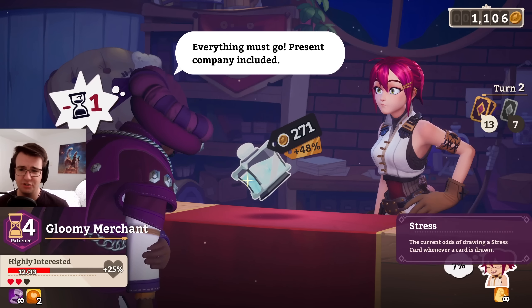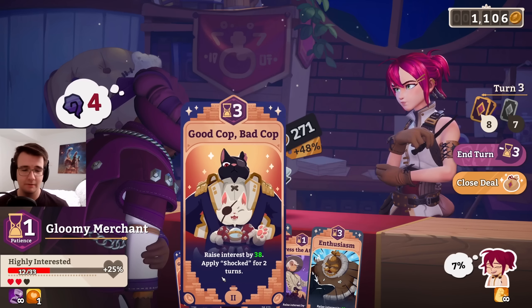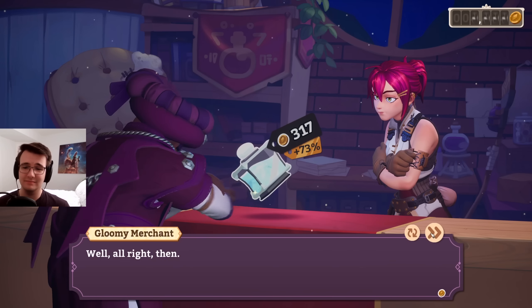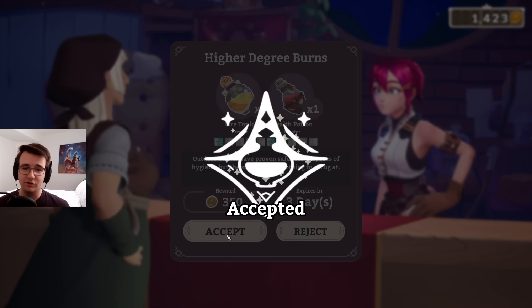I guess there's the stress percentage. No — I got it, easy. Let's do the big one. I drew three of them — love to see it. Love to see this cash flow go up too. I'll accept these.